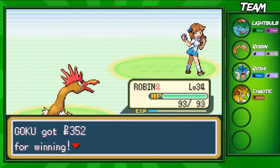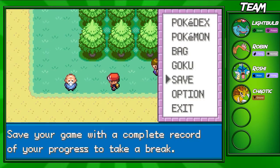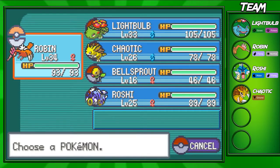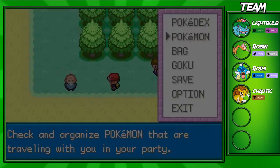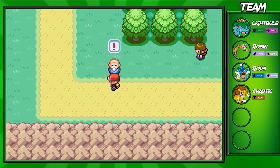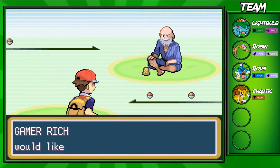It looks like we took out the Clefairy quite swiftly. I'm going to switch out — we actually have to train up our Chaotic and Roshi, which we're able to do now because we're at full health. In Rock Tunnel we had some problems here and there, but since we're healed up we'll be able to do that now.